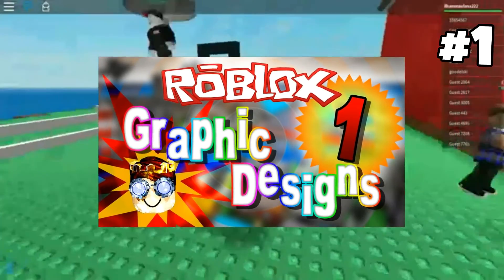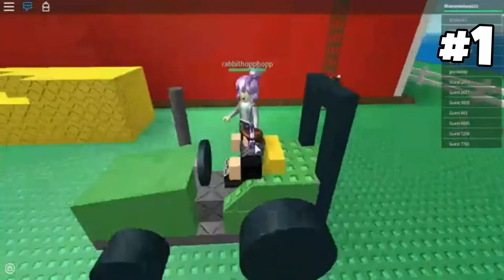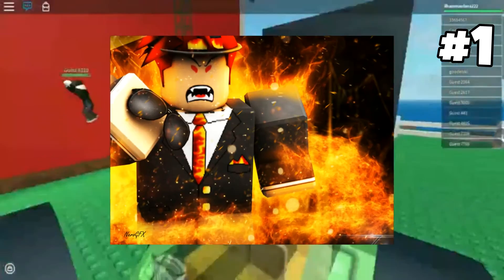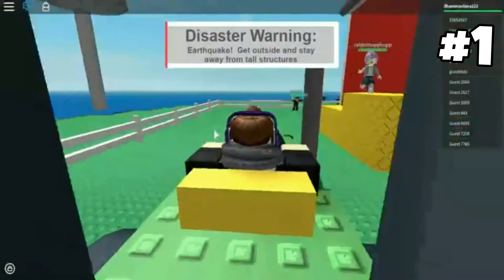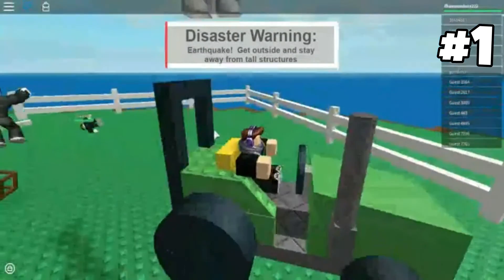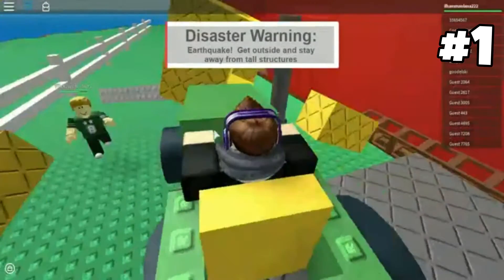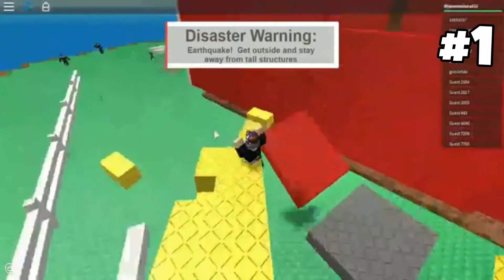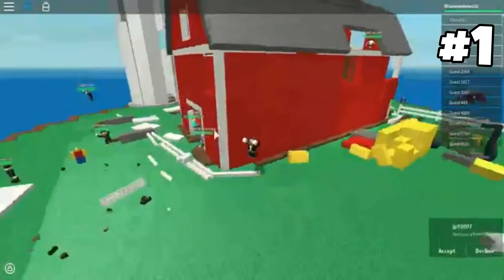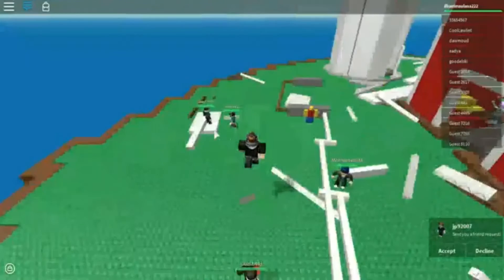Finally at number one, the last method is making GFXs, aka graphic designs. The good thing about this method is that it's pretty easy to learn and you can become good at it fairly quickly. If your designs are extremely unique, many people will want to buy your stuff and you'll be earning a lot more. For instance, you can make profile icons, banners, or many other designs like that.